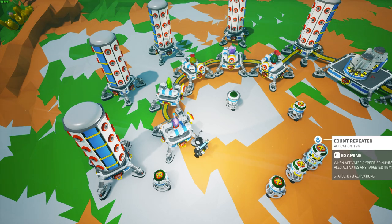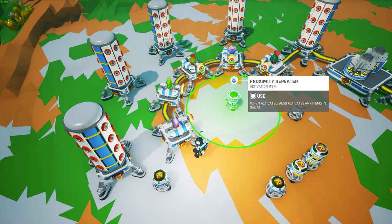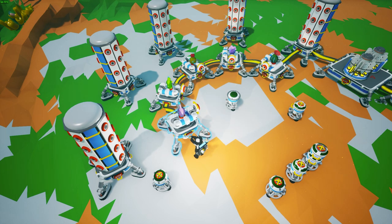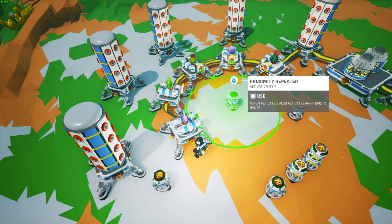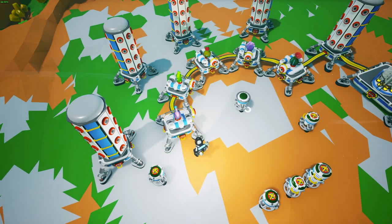Arrange your auto arms around the proximity repeater and make sure that when you hover over the proximity repeater it doesn't highlight any of the auto arms, because when it fires off it will shut off the auto arms if they're within that range. As an example, if I move this auto arm forward and hover over the proximity repeater, you can see the auto arm is blinking white, which means it will be activated by it. So make sure all the auto arms are outside of that range.